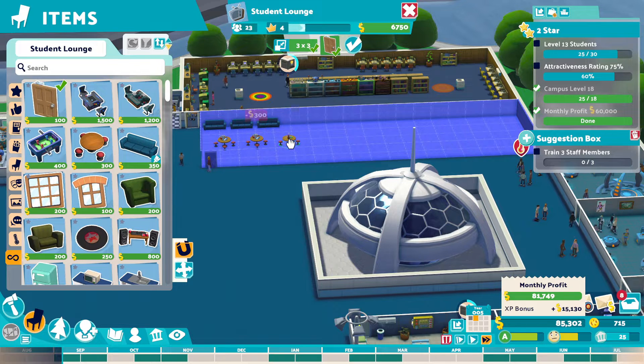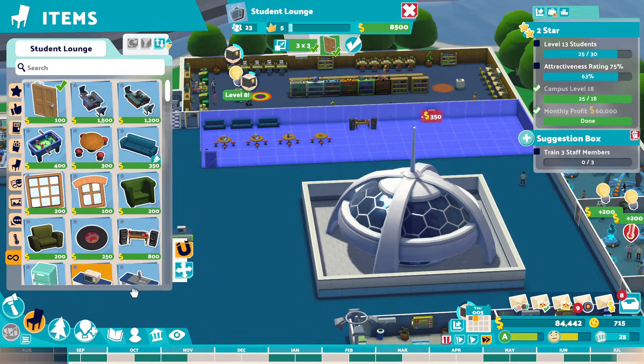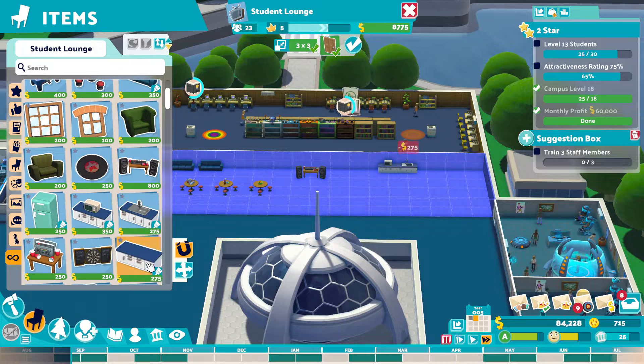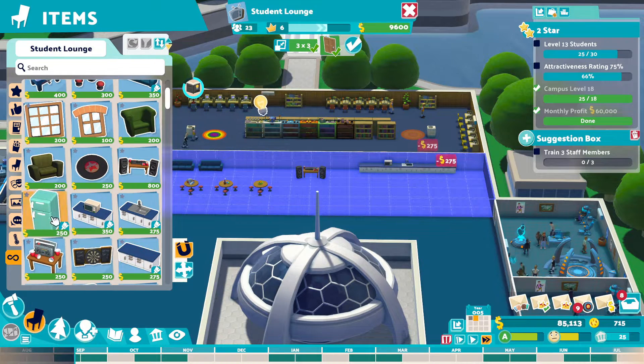Both buildings are going to get a student lounge. But this will be just for this building really — hopefully they can come across, there's nothing stopping them, but I don't really want them to. I would like them to use whatever is closest to them, which I'm assuming the game will do.